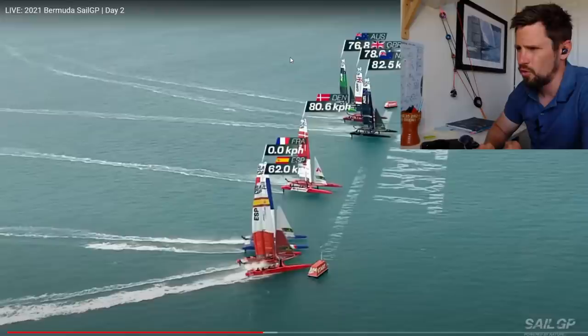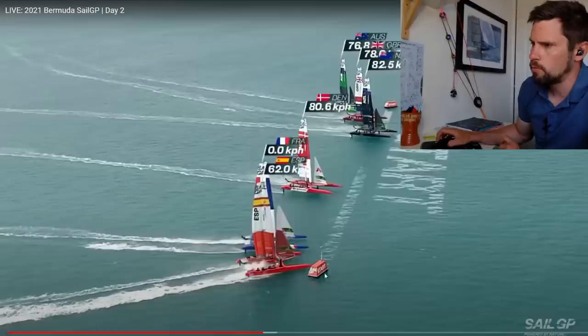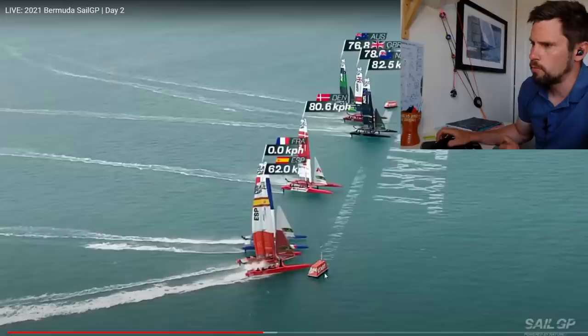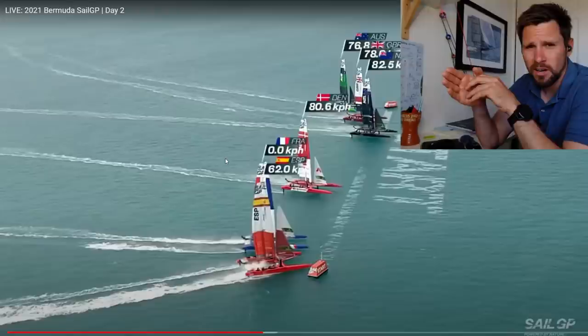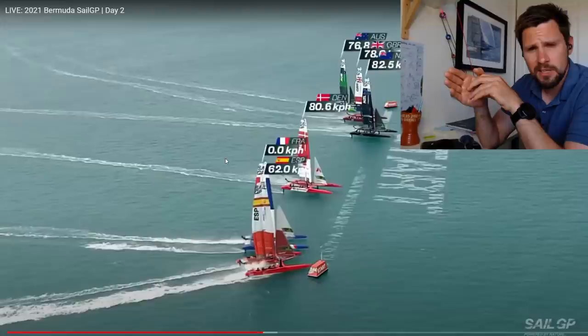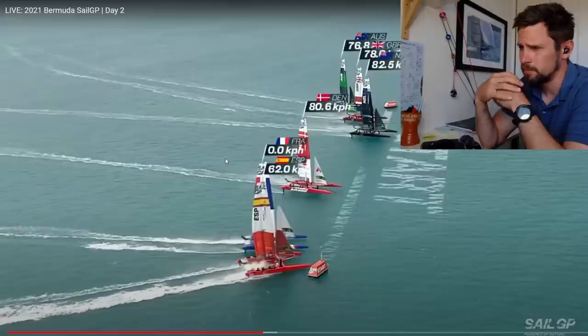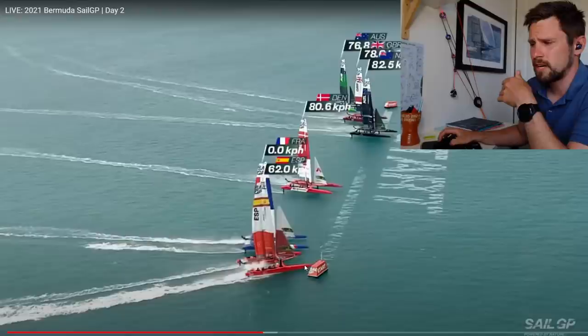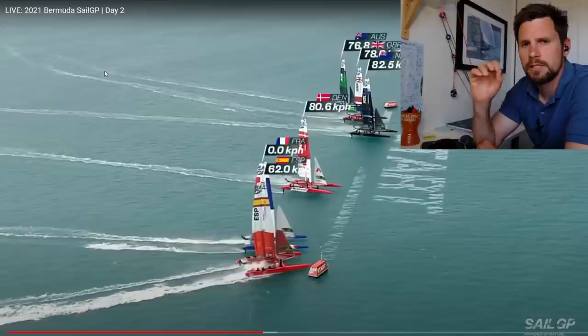The boats at the top of the screen - US, Australia and GBR - have come in on this lower angle, and this angle is normally about the layline for the windward mark. This gives you a lot of control because you're typically the leeward boat - that means right of way - and you can hold up. It's quite a controllable angle to sail to the line in terms of managing speed, and then when you're comfortable with your time and distance you pull the trigger by dropping the nose down and taking a full run at the line.